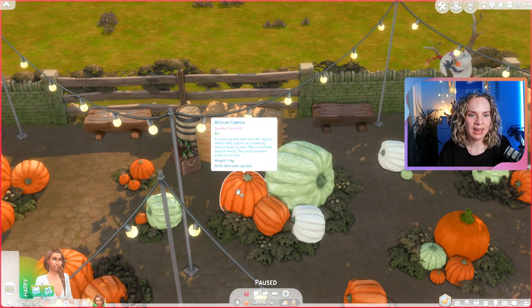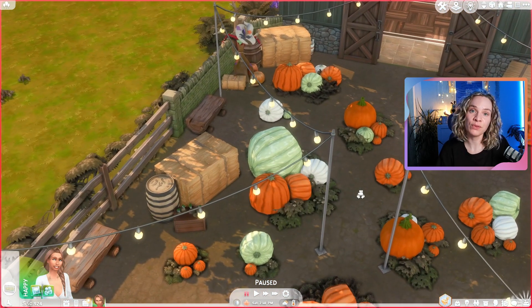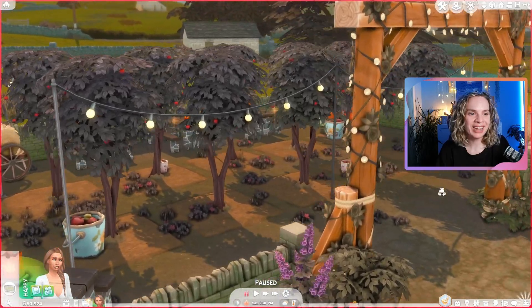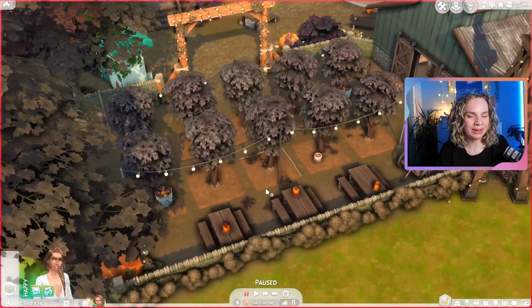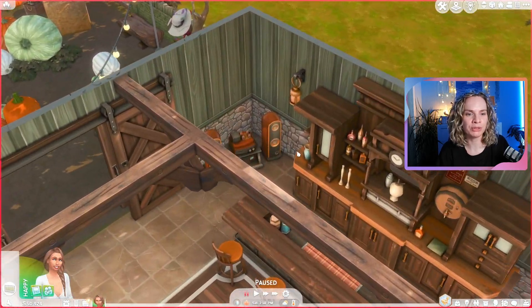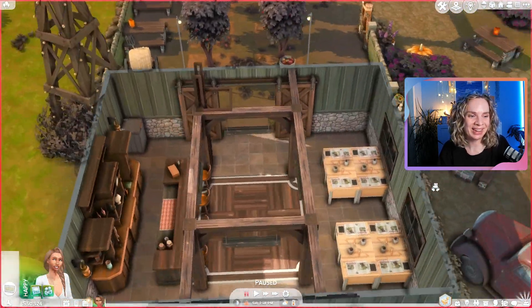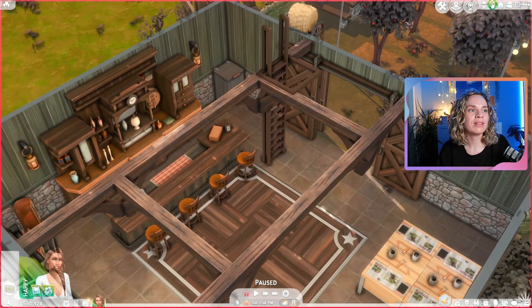You can see the pumpkin does say it's going to go bad in about five days, five hours, and 49 minutes — I have no idea if that's actually true, so it'll be fun to find out. On the other side of the barn is the apple tree orchard — there are actually apples on the trees now, which looks really cute. You could go through and do some apple picking. There are picnic tables in the back as well, and inside the barn we have a dance floor, music, and a bar for ordering nectar.